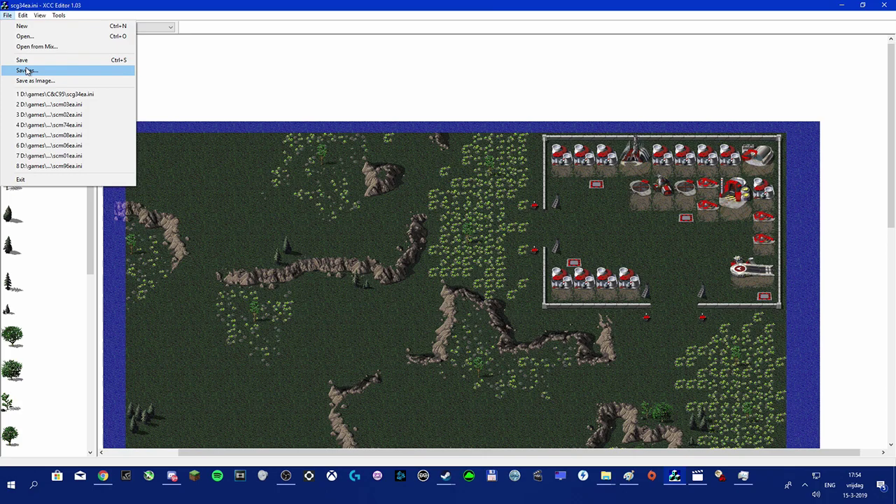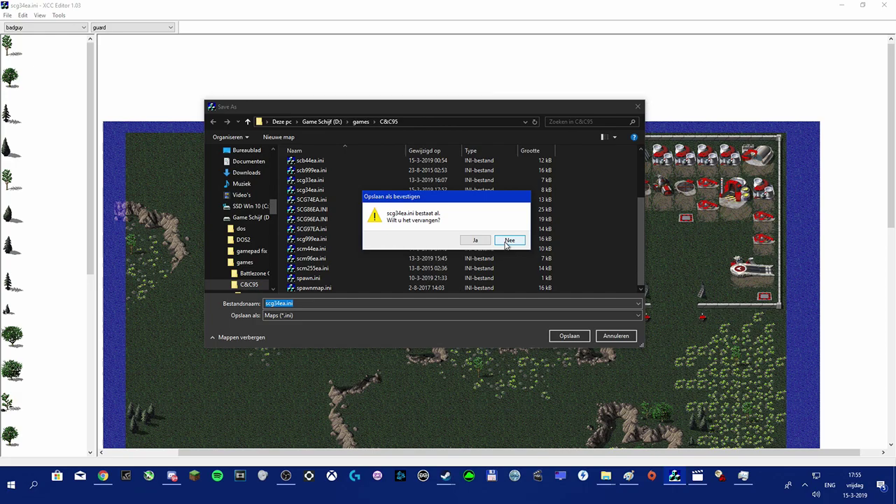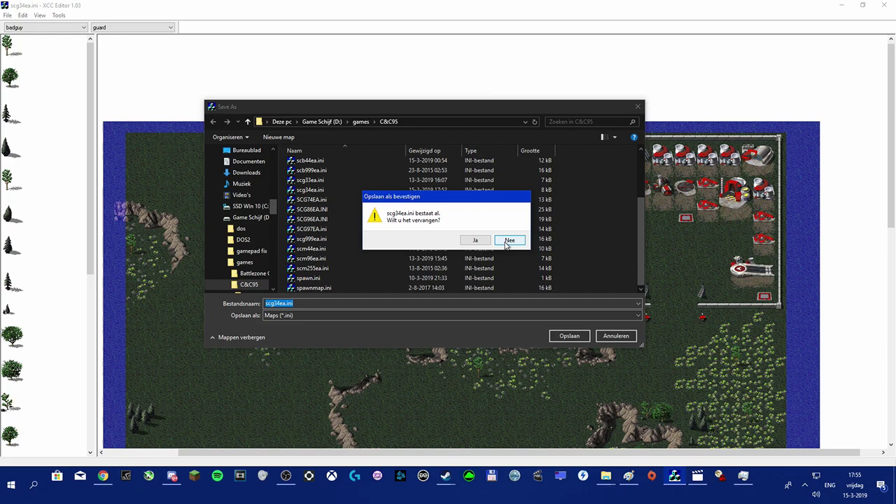To save the map, click Save As, go to your Command and Conquer directory, and name it something like 'scg44ea' or any number. The 'g' stands for GDI and 'b' stands for Nod. This one is going to be a GDI mission. You can find it in the New Missions tab on the main menu. Let's load the game and see if the AI is working.